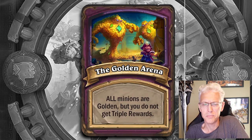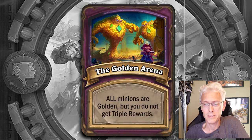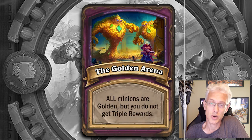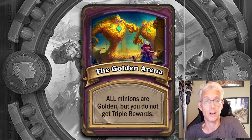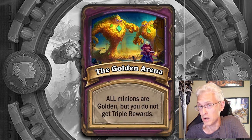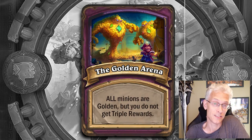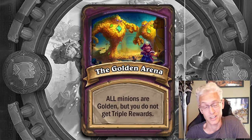The Golden Arena — all minions are golden, but you do not get triple rewards. Early win conditions are going to be best and easiest to make work because they're golden the moment you find them. So while someone's trying to get to tier 5 or 6 to find the really crazy ones, you don't care — you're just sitting there throwing out good value already. Only buy minions that actually matter, because if they're already golden and there's no big effect from tripling them, don't buy excess minions you don't need. Just buy the most effective ones you can, get a win condition, and mesh that together.